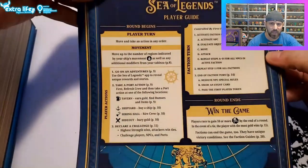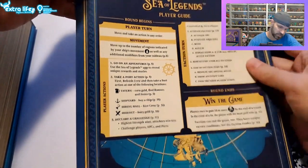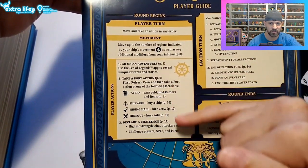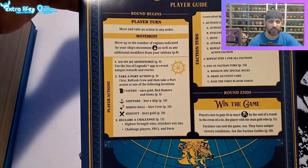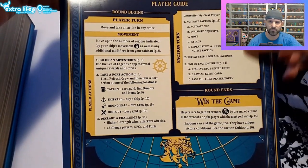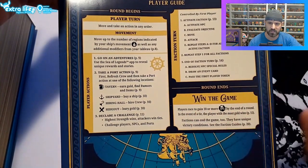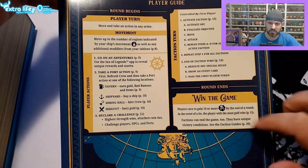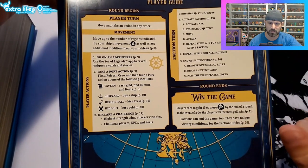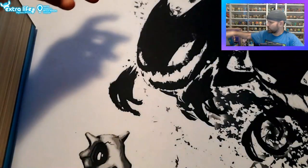I do like the Little Player Guide. So this has a Little Player Guide - in these big games you're like, wow, there's 20-something pages of rules, but when you come back here it's basically three steps. To win the game, players race to gain 10 or more pirate notoriety, and in a tie the player with the most gold wins. Factions can be in the game too - they have unique victory conditions. That is the rulebook.